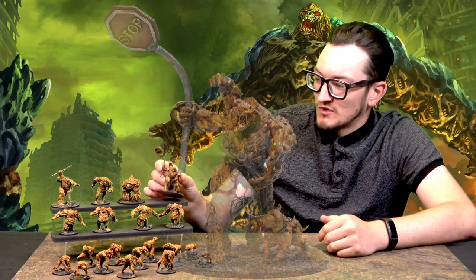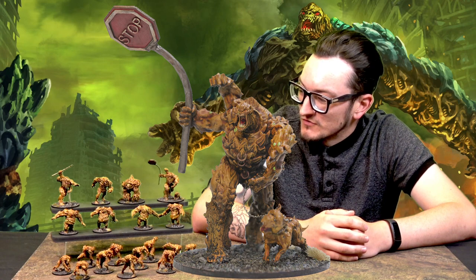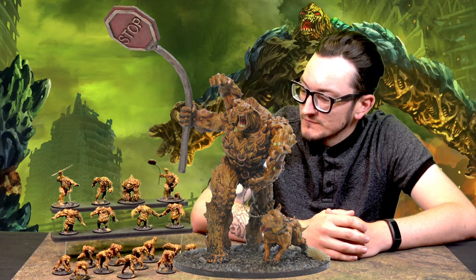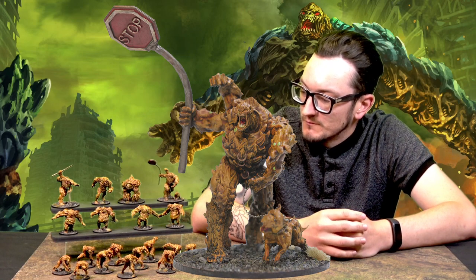I also wanted more of an urban feel, like they've just taken over a city — maybe a dead zone or something. Hence the Corruption has a stop sign in his hand; that's the stop sign from the street scatter set. And a few tufts as well, just to bring a bit more detail to the bases.